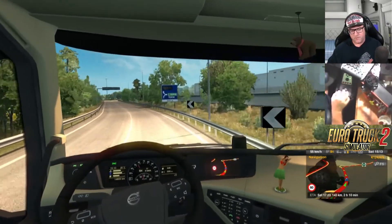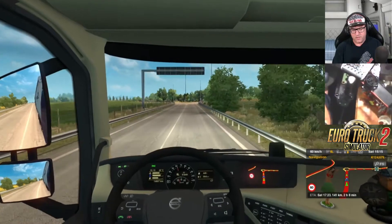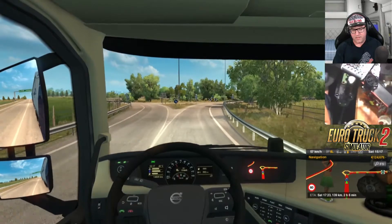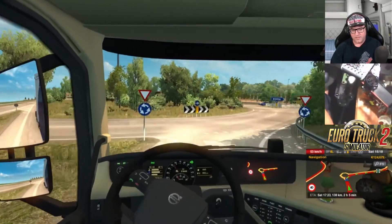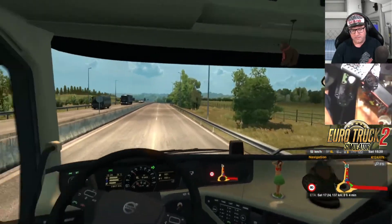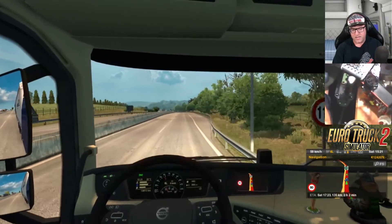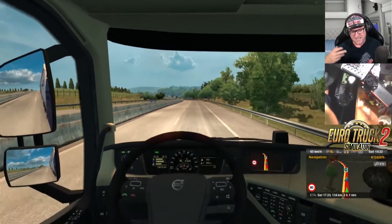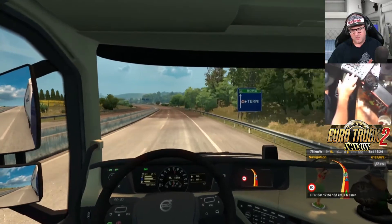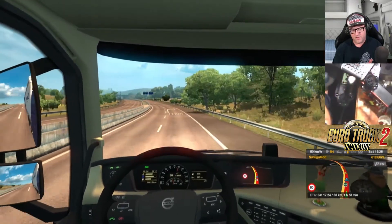We've got $124,000 — we might be able to buy a new garage soon. I'm hoping we can; I'm going to go for London. Go for the London garage and then work from there on another place. Because once you get one and then another, the money starts rolling in once you get more and more trucks. The more trucks you have, the faster your money moves. You've got to keep that money coming in.